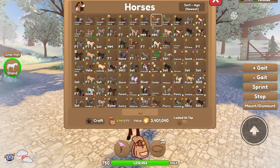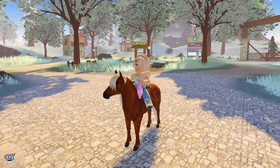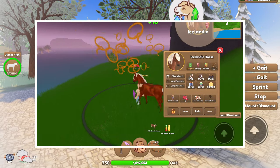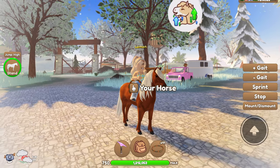The next coat is the chestnut. Here is the chestnut, and look — this one has long hair and it sweeps over the horse's face, which is cute. And there are the stats right there. Very cute horse.